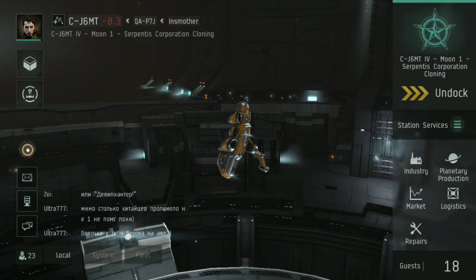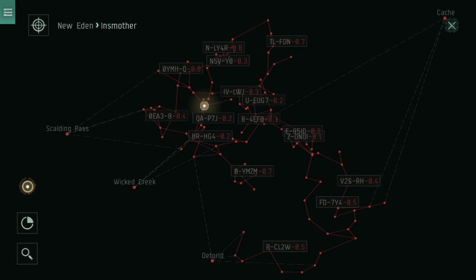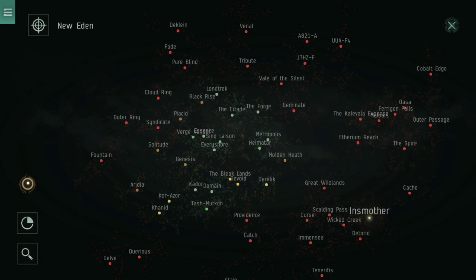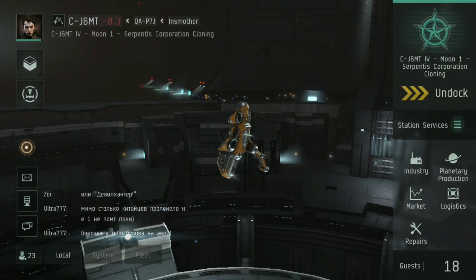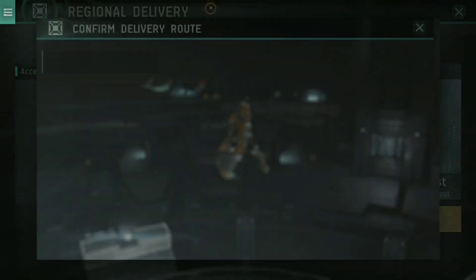Now, I've come all the way out to J6MT, which is in Insmother, just to show you where this is on the map because it's quite a scary little place to be. This is Insmother — not a fun color to see your entire area. I'm down in minus 0.3 security, all the way out here on the New Eden map. It's pretty lucrative space, but mainly a lot of people come out here and dump stuff on the market super cheap, and people then buy it from the other ITC stations and want it shipped. So we tap on logistics, docked in one of these low-security ITC stations, and go into logistics, then accept delivery request.